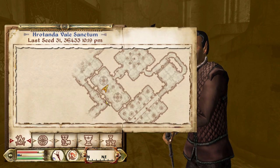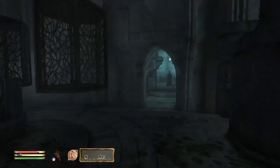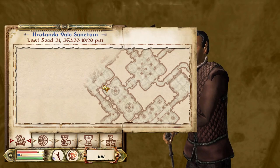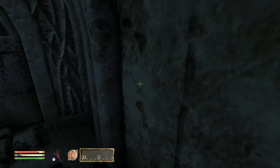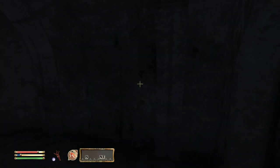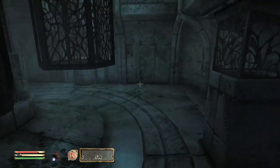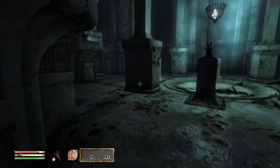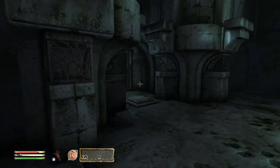Doesn't look like there's anything here. Maybe there's a hidden wall, because there is this — we are connected pretty close. Could be a hidden wall or a hidden button somewhere. No, it doesn't look like it. I think we just have to go back here and go through this doorway.